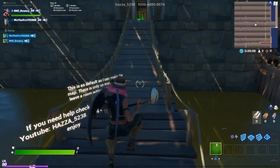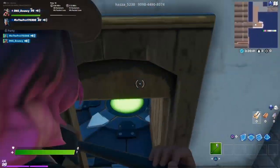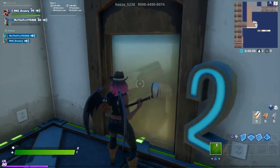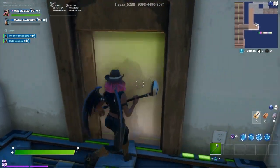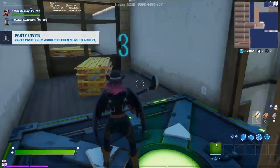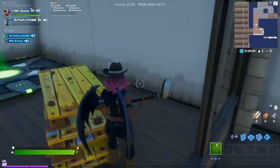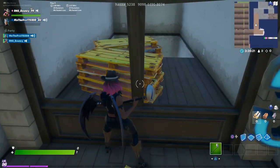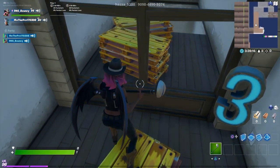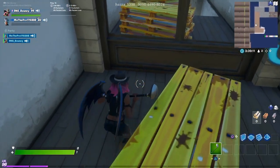Hey guys, welcome to another video. It's RNG Bouncy here, and we're doing it — me and Mow the Pro. We're gonna do an escape run. How do you do level 3? It's the one with the window and those crates. You just have to try and jump for it, that's what I do.